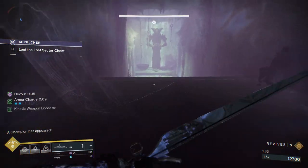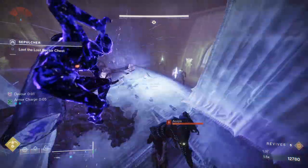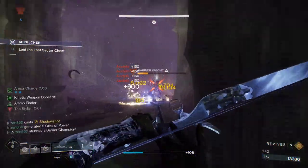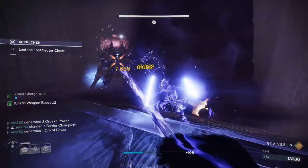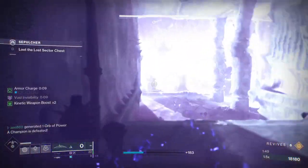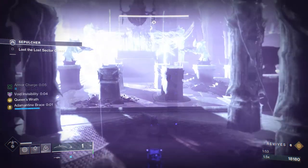Unless you're 1830. I did this Lost Sector at 1810, so that's 20 levels under power — if you're higher power, it's going to be way easier. When you enter this room, you're going to want to melt this barrier as fast as possible, because if you don't kill them in this hallway, they're actually going to push into the next room, which will make the Lost Sector much more annoying and difficult.